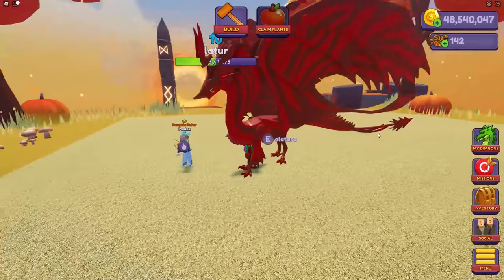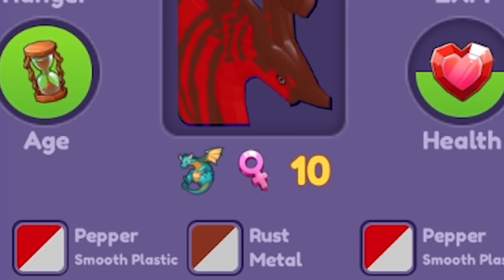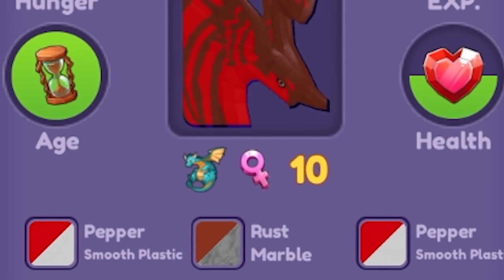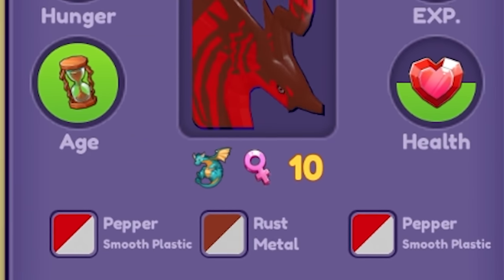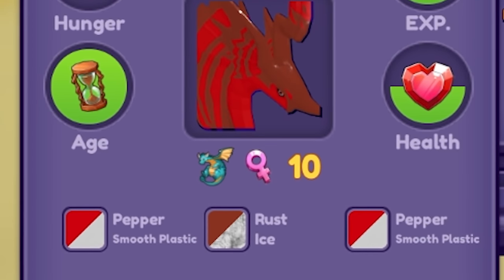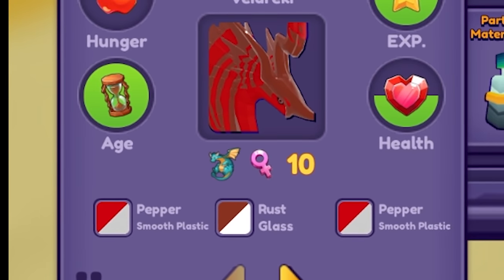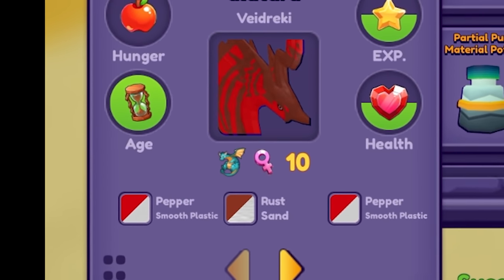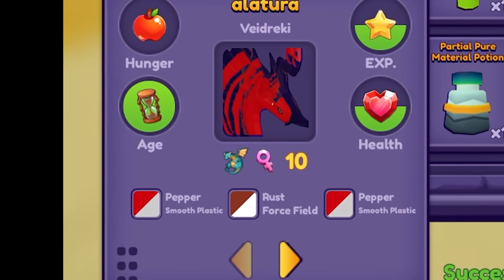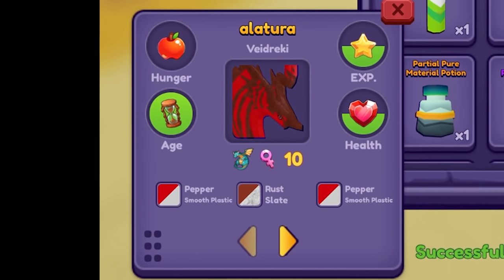All we have to do is make the secondary neon. I don't have that many secondary material potions left, so that's not good. Cycling through: sand, metal, granite, grass, marble, foil, pebble, forcefield, ice, glass, slate, cobblestone — I have eight potions left. Continuing with foil, marble, sand, forcefield, concrete, ice, forcefield, slate — and running out of potions without hitting neon.